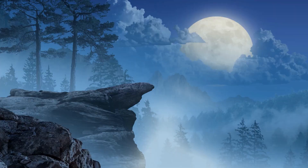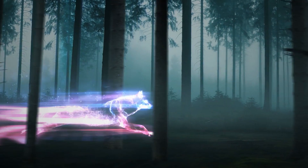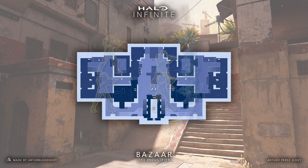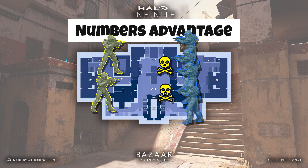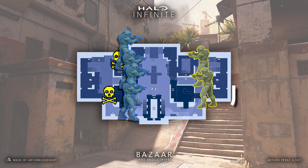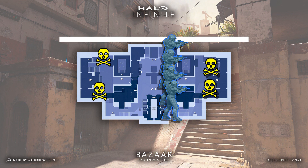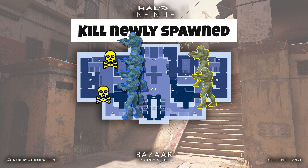Now let's move on to Slayer. Snipedown consistently mentions having a wolf pack mentality, split into four areas. The first is spawn splitting, simplified into six steps. Step one: get the numbers advantage. Step two: push enemies to finish them off and stagger the spawn timers. Step three: the enemies who gave you the numbers advantage are now spawning, so push into their spawn and kill them. Step four: block their spawn from their teammates, keeping them split up. Step five: continue catching new spawners coming up on the other side of the map. Step six: rinse and repeat.